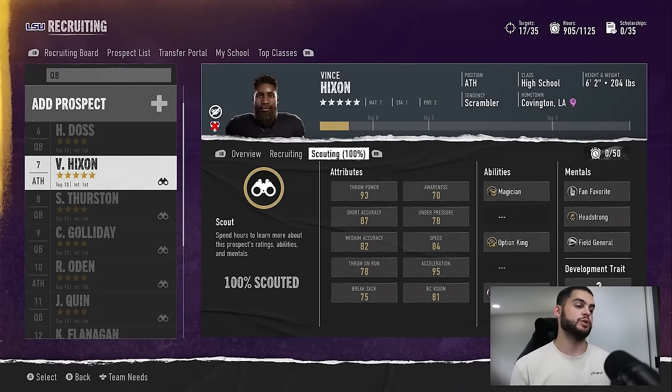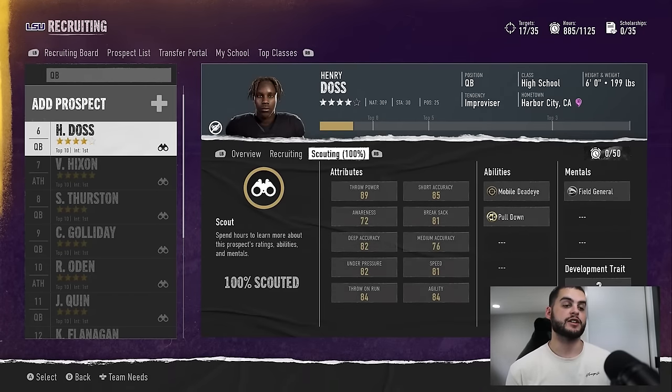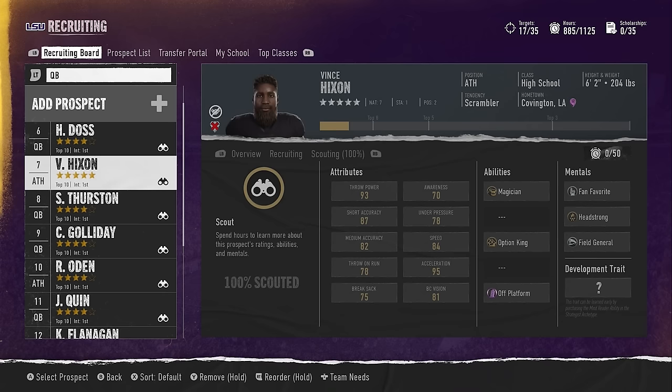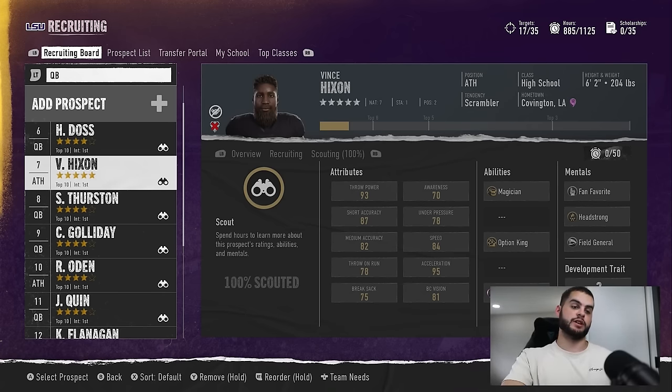You may be thinking: well, that doesn't matter, I can make the guy 99 overall. Honestly, a 99 overall player without some of these abilities is going to struggle. A 99 overall player that doesn't have headstrong on bronze or better is still going to struggle to make hot routes on the road. Abilities get upgraded with XP — when you accrue skill points they can manually upgrade — but you can't control which ability gets upgraded or when.